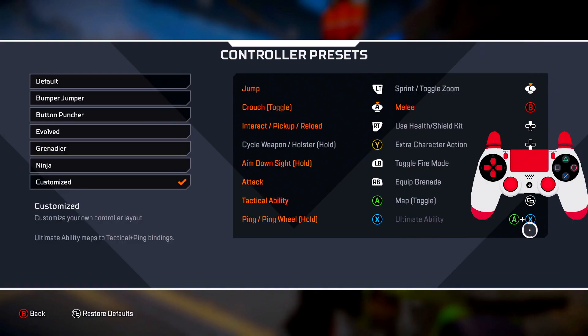Now for controller button layout — it's the same customized layout I've always used. I never changed it. You jump with L2, crouch with R3, reload and interact with R2, aim with L1, shoot with R1. It feels like you need a Scuf controller for this.